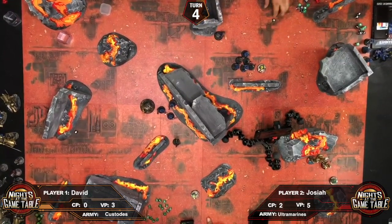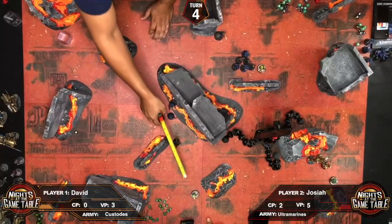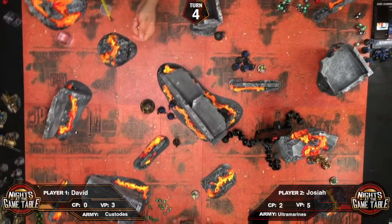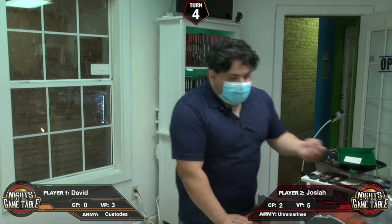Going to Josiah's turn. All of David's stuff is still on the board. They roll to see which objective disappears next — it's objective five. David's objectives are disappearing from underneath him.